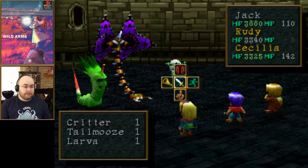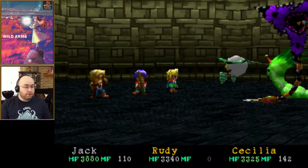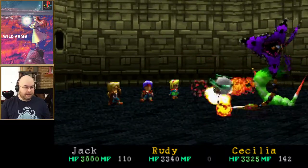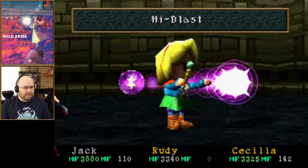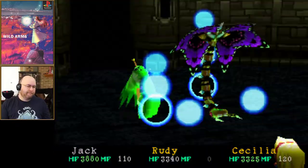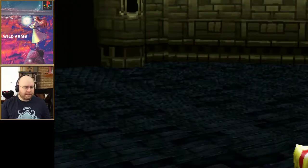This is three separate enemies. Rudy's using Rocket Launcher - that's right, he doesn't have a group attack right now, that would make sense. He's really using High Blast which is definitely the best choice and ignores element. That makes sense.